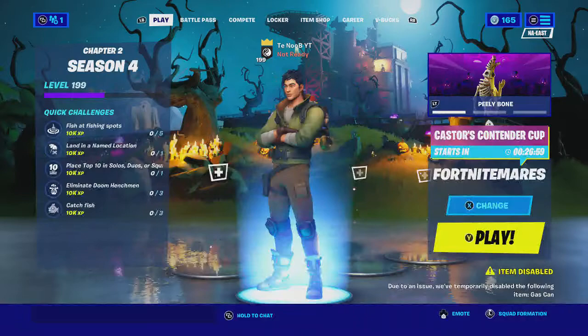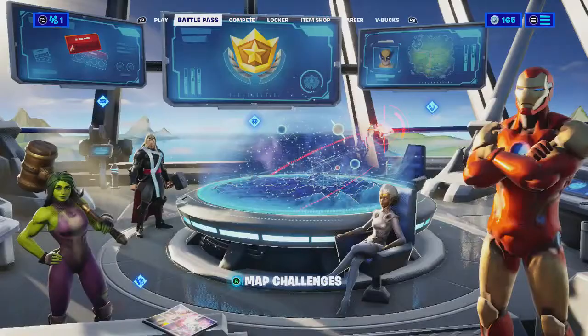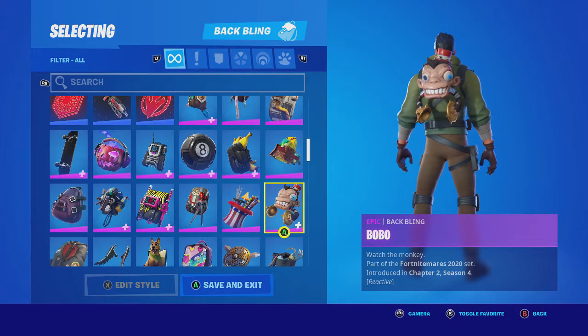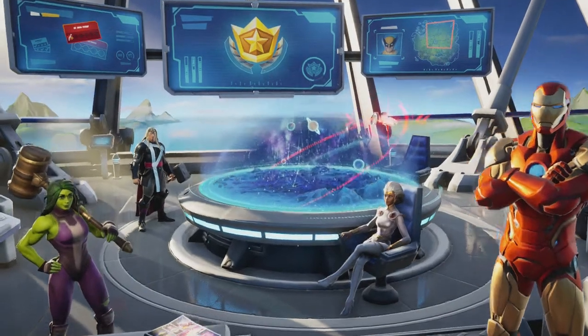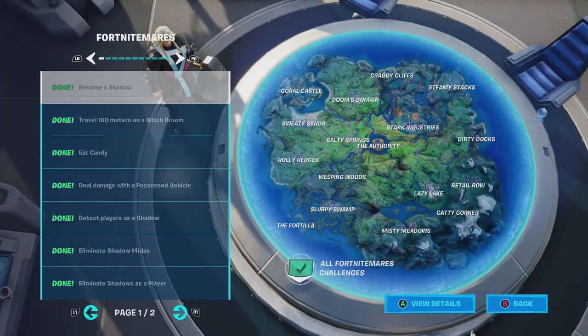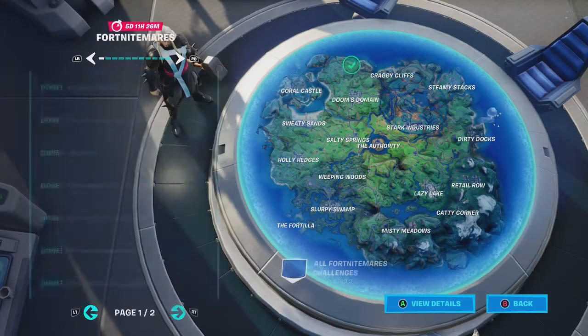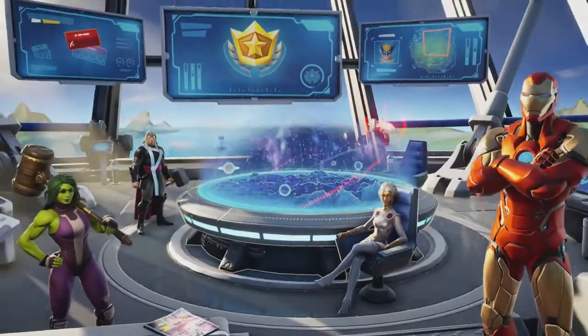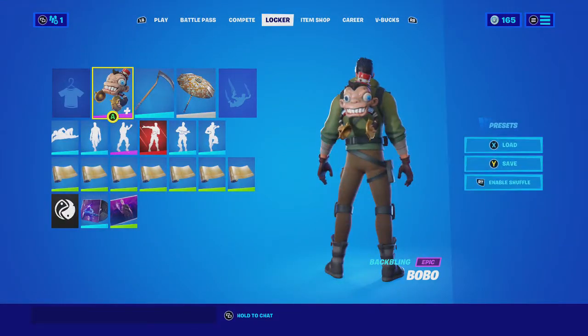Hey guys, today we're back with another video and this one we're gonna be doing combos with the new Bobo back bling. You get this for completing a Fortnite challenge - you specifically have to consume a legendary item as a ghost, just one, and you unlock this back bling.